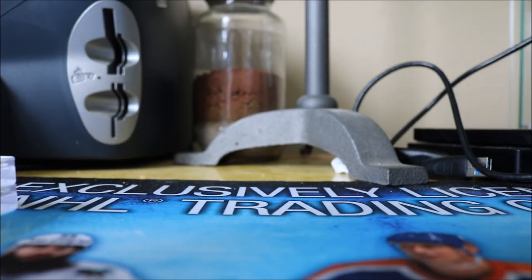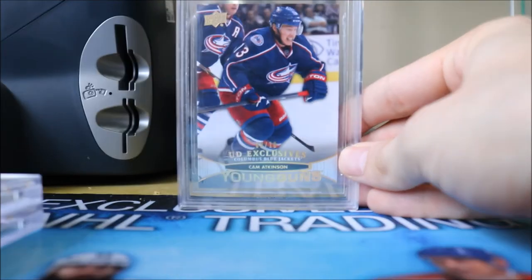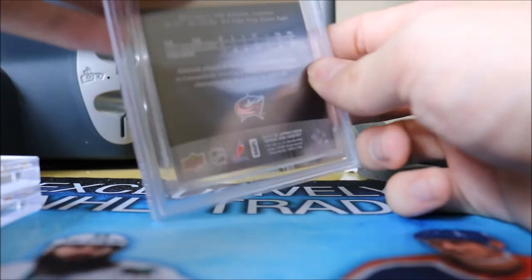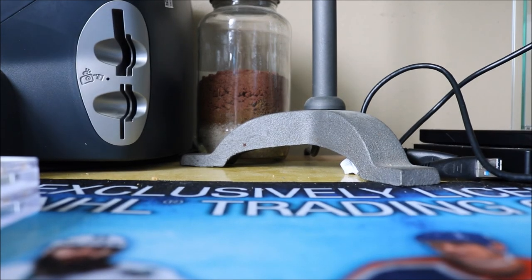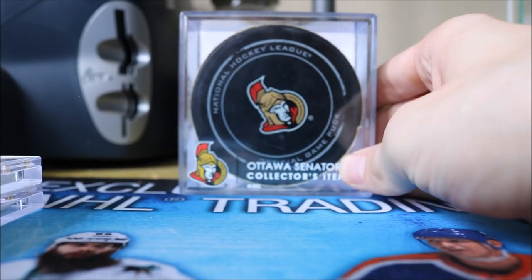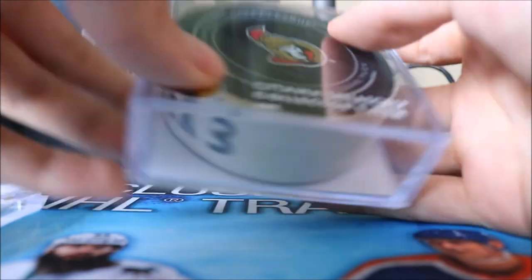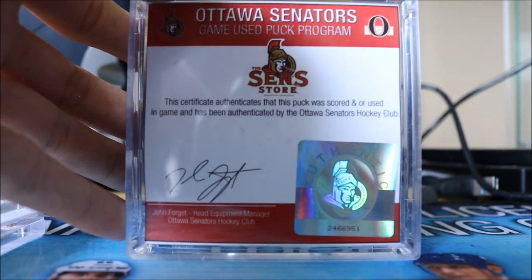The nicest card here is the UD Exclusives High Gloss Young Gun, which is graded 9.5 — probably the cornerstone of my collection. And then the final item is an actual goal puck from when he scored against my Ottawa Senators back in 2015. As you can see, it shows CBJ number 13, the time he scored, and what period — a really cool collector's item with a certificate of authenticity on the back.